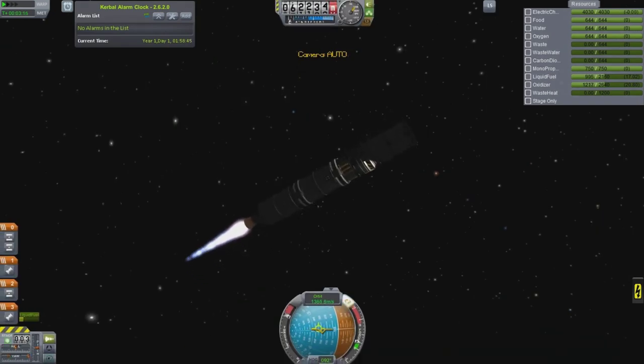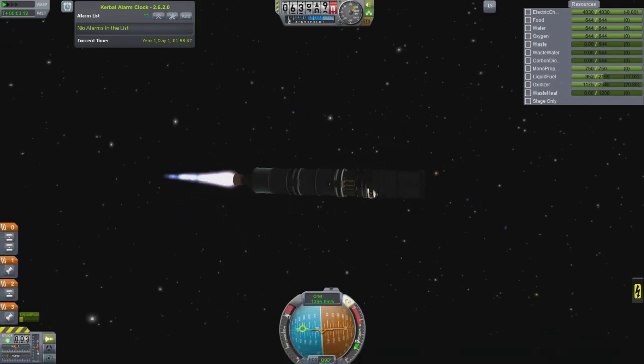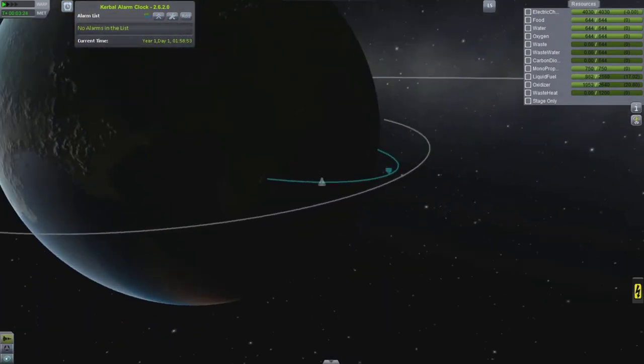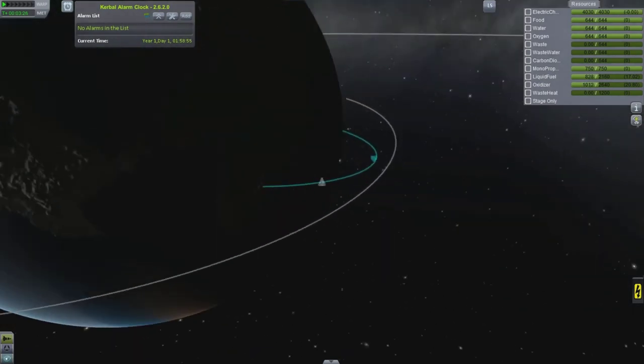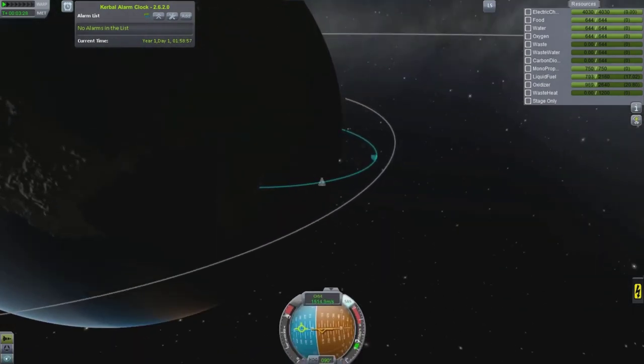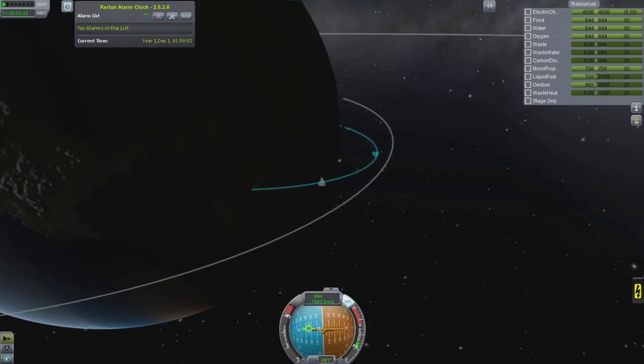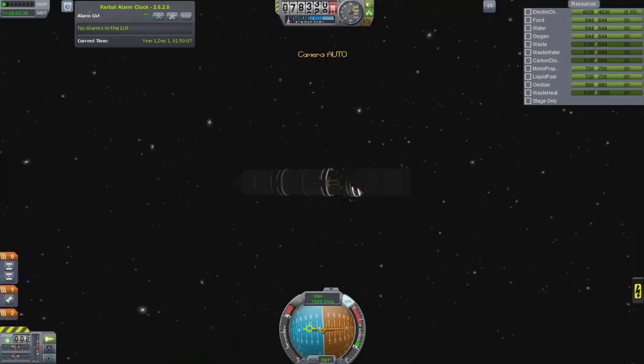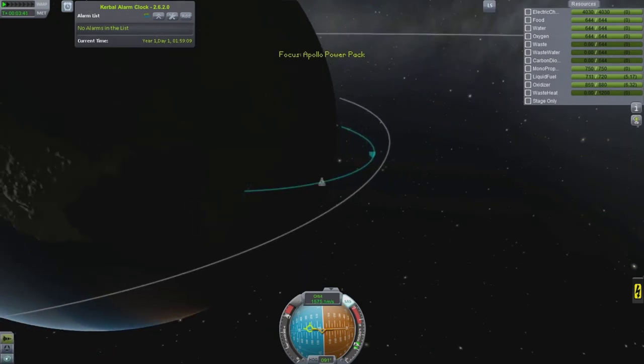This is just the standard launch, same vehicle as all the others with maybe some slight modifications for weight differences. I didn't turn early enough so the ballistic trajectory was way too short. I should have burnt to get a wider arc in the beginning and then I wouldn't have had to spend so much fuel circularizing the orbit. But I had extra fuel, so it wasn't a big deal.